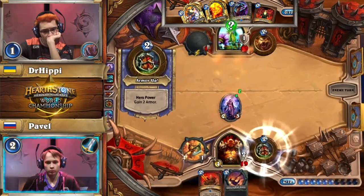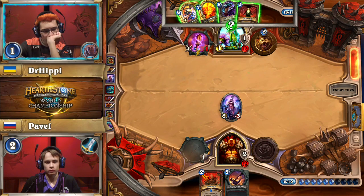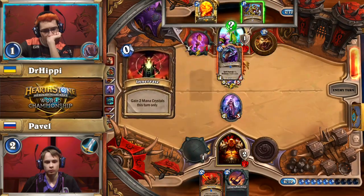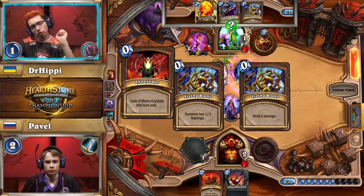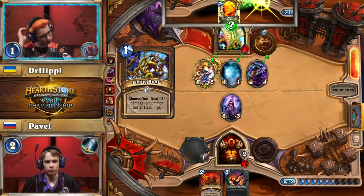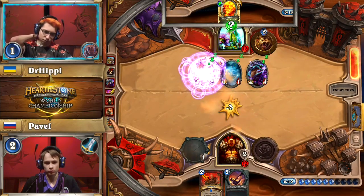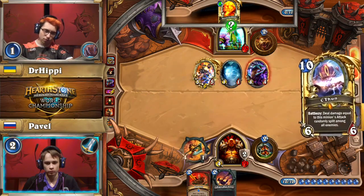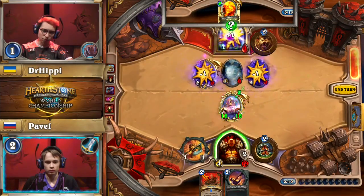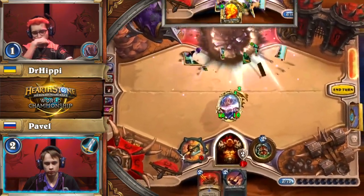Pavel is forced to face-tank that for nine damage. There's still a C'Thun in Pavel's deck, but Dr. Hippie is out of cards — his last card is Living Roots. He uses Innervate and goes a little into fatigue because of the draw from Azure Drake. Living Roots takes out the Beckoner of Evil. He gets a Wisp! But then — it's C'Thun! Right on time! C'Thun destroys Dr. Hippie's board and Dr. Hippie himself. We're going to Game 5 — Pavel leads 3-1.